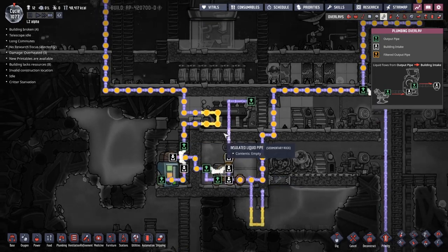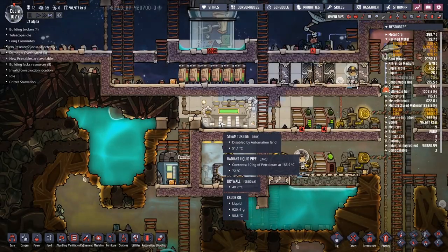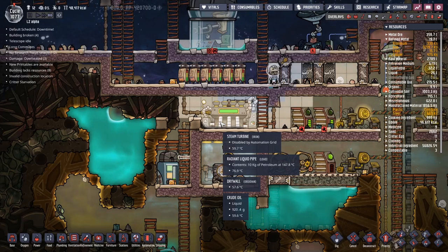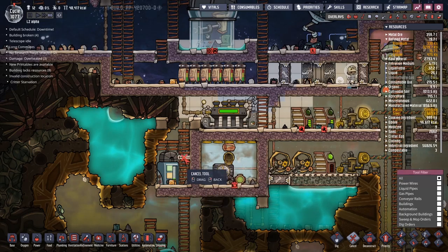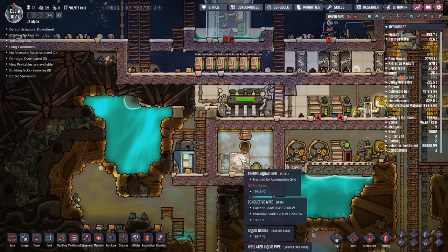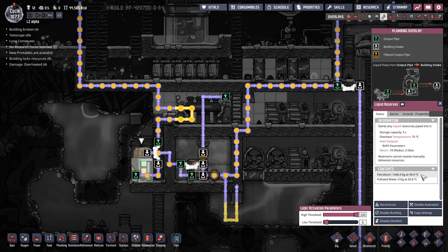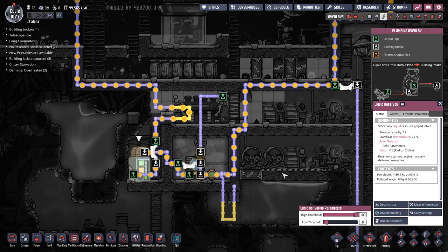The big problem is this steam turbine is now going to super overheat, and obviously keeping it nice and cool is really the aim of the game if you want the thermal aqua tuner to carry on working. It is constantly cooling down, so we're just going to be like, yay for now. It's below 100 degrees — that's a double yay. Below 100 degrees, so the steam turbine can work.